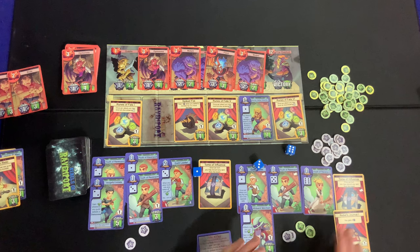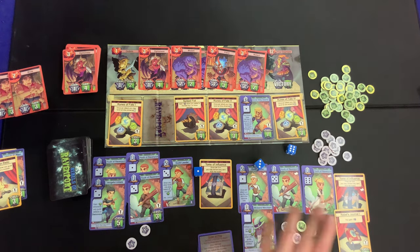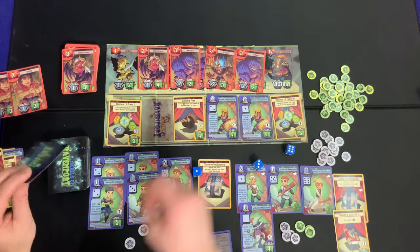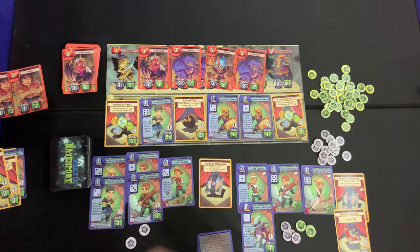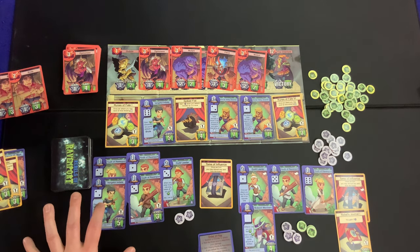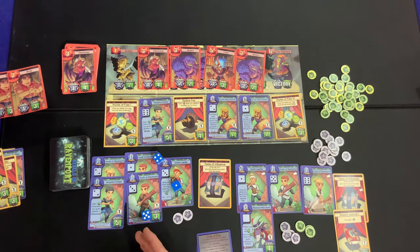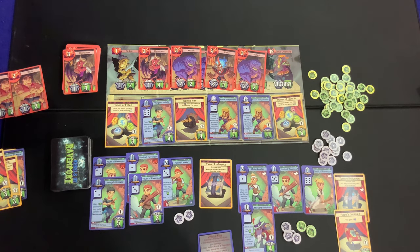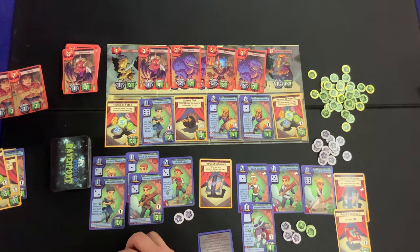With our Tome of Influence, we discard the Runes of Fate — we do not want them getting a reroll ability. Now the next player needs cash to buy a five-dollar card. They go after the Demoness — this is a huge roll. One, four, five, one — they didn't get it. No threes or twos, so the Demoness isn't defeated. You can see why rerolling that five would be very powerful. No penalty for failure, but no money or victory points either.